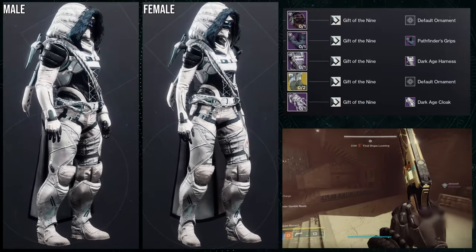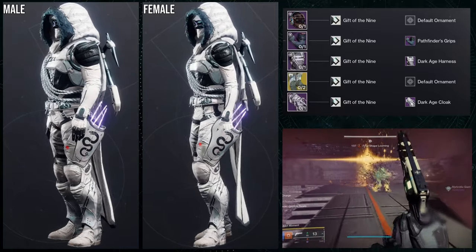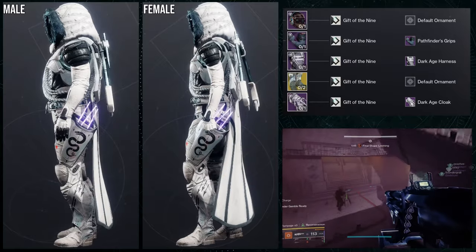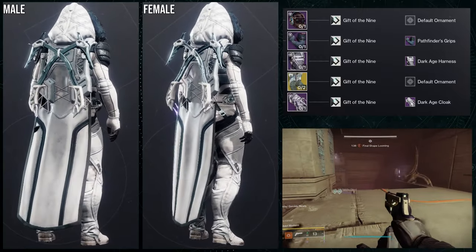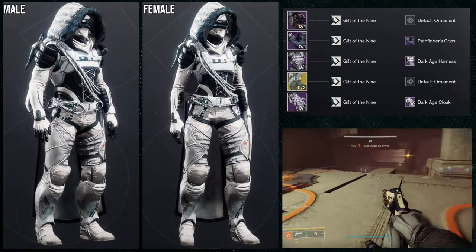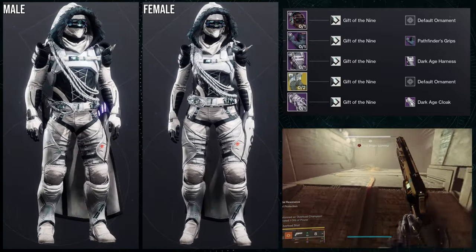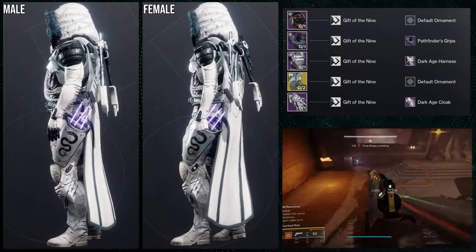So to start off, we're going to be using the helmet. For this one, I genuinely surprised myself because I'm using Orpheus Rig's base look, which is completely weird for me — I usually like the armist a lot more. We're going to be looking at Pathfinder Grip for the arms, Dark Age Harness for the chest piece, and Dark Age Cloak for the cloak. This one was more of a snowy hunter vibe. I definitely think it looks cool with this whole set. For the shader, Gifts of the Nine was an easy choice because there are shaders that give you an all white, but I didn't want all white because I feel like the black really gives it much more life. If it was all pure white, I feel like that would have looked a little bit boring. The black just makes it pop more instead of just all white.